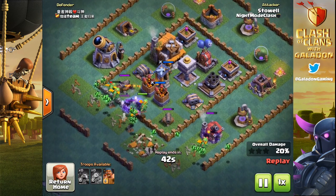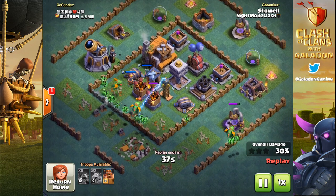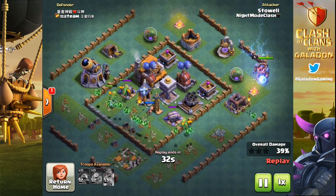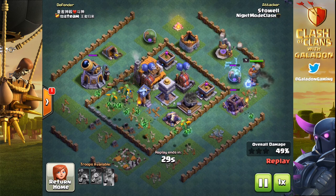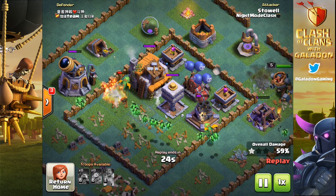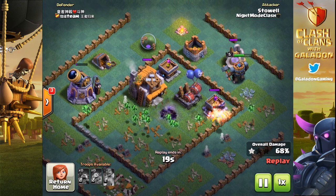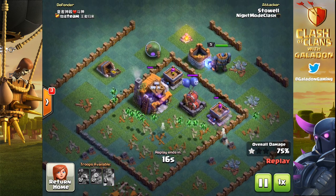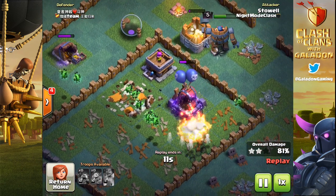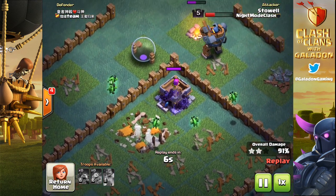Speaking of getting banned — please, you guys, don't do anything offensive with your grass. If you recall, people used to get banned for making offensive base designs on the home village with their walls. You can get a lot more creative with that many wall pieces, but don't do it. Don't make offensive grass pictures, don't spell out bad words. Your parents wouldn't be happy with you, and neither will the folks at Supercell, who have been known to temporarily or even permanently ban players for repeated violations of creating what they call offensive base designs.